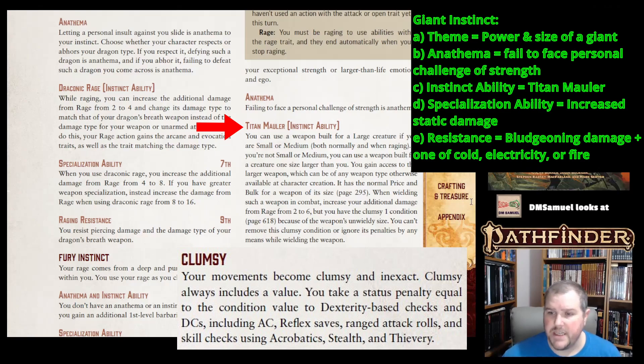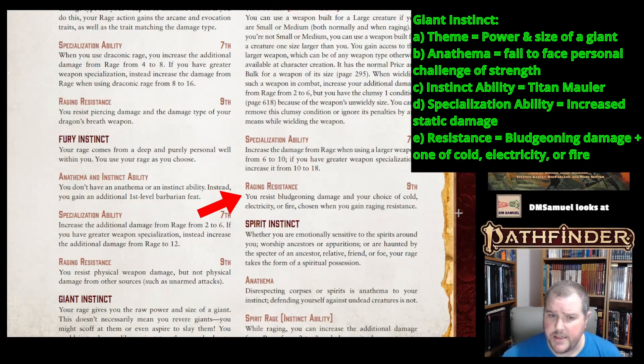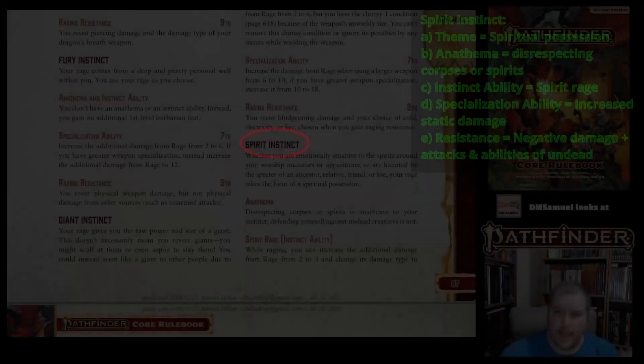You cannot remove or ignore the Clumsy 1 condition in any way while wielding this weapon — so if you choose this instinct, be ready to deal with Clumsy 1 all the time. At 7th level specialization, damage increases from 6 to 10, and with Greater Weapon Specialization at 15th level, from 10 to 18. At 9th level, you get Raging Resistance — you resist bludgeoning damage, and also choose one of cold, electricity, or fire damage to resist.